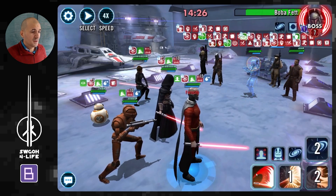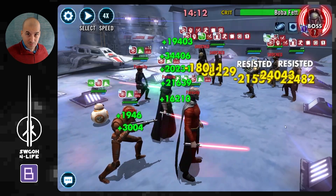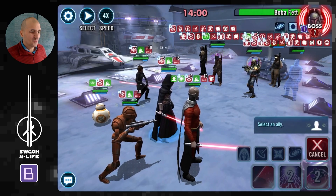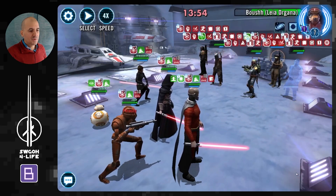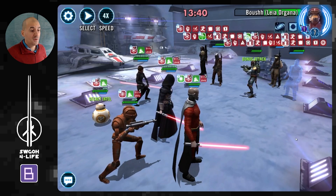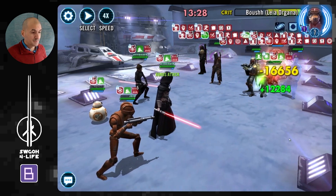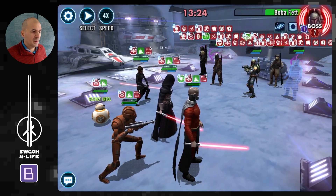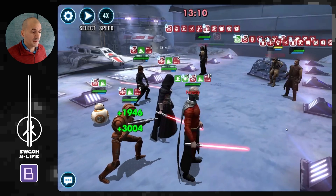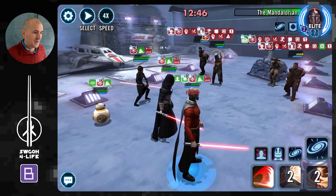To begin with, keep everybody under control. Leia is like a galactic legend — you can't stun her, you can't remove tenacity from her, you can't fear her, so she's a real handful. You'll probably want to go after her first, but with Darth Revan that's challenging because once she drops below 50% health, Boba gets a death mark. I ended up defeating Boba first and then spreading damage around until enemies were low enough for Expose to finish them.